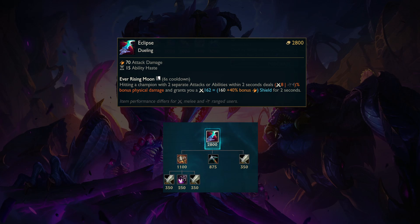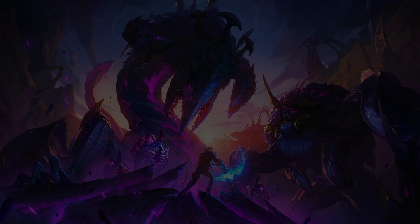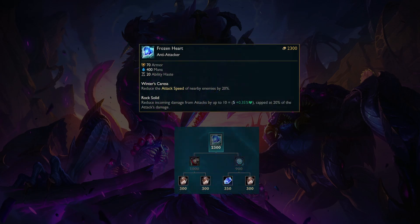Eclipse is also worth considering on assassins that want a more sustained build if they can't burst targets reliably. Moving forward, Frozen Heart got 400 gold cheaper but lost 20 armor, which is 400 gold worth of value. Frozen Heart looks very broken in Season 14, and I'm not exactly sure why they made that decision.